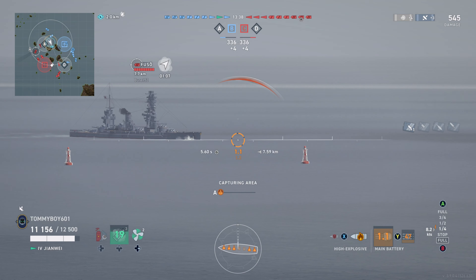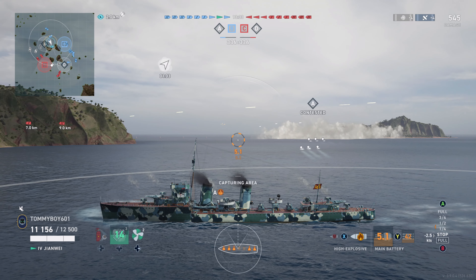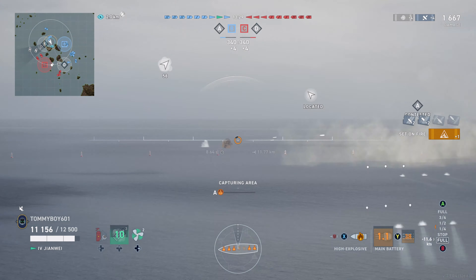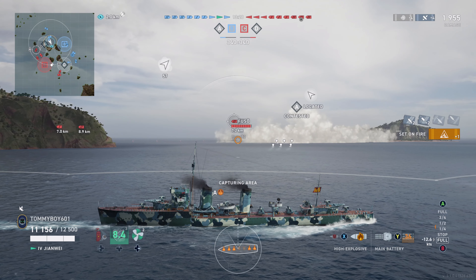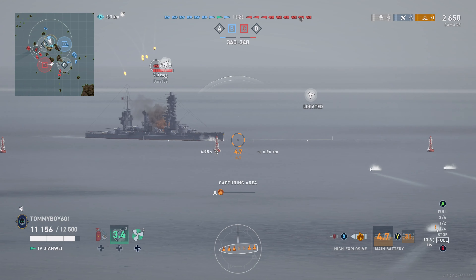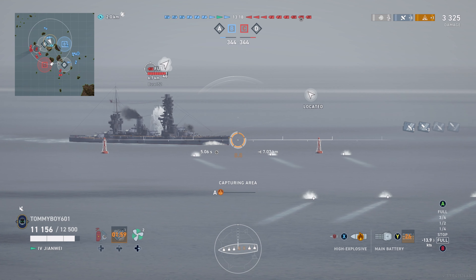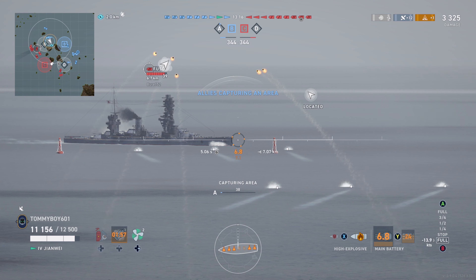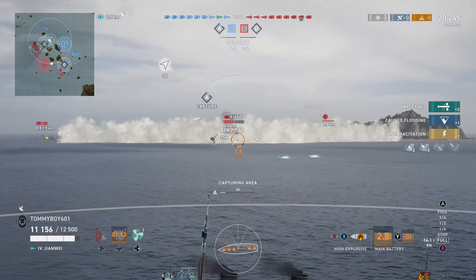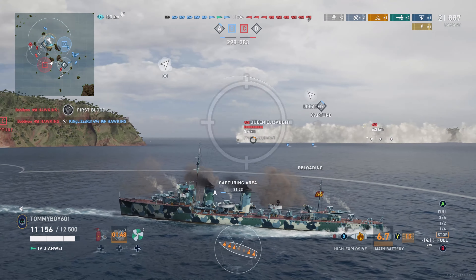We find ourselves in the cap and we see the Fuso has decided pushing in is the best thing, so we go ahead and launch our torps. These are the deep water torps, so they have no effect on that enemy destroyer out there, but they are way more concealed and have a higher chance to cause flooding and deal module damage thanks to the Knuckle Duster skill. Fuso decides to sail in a straight line and gets hit with one, two torps — some flooding done — and let's see if we can finish him off with the second round.